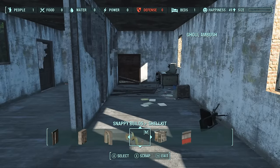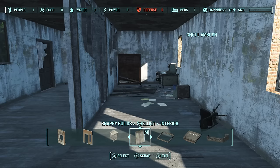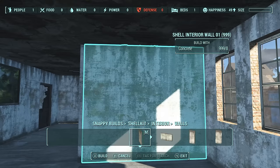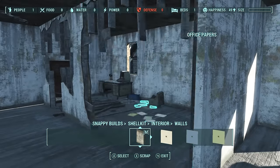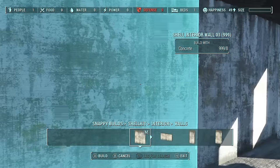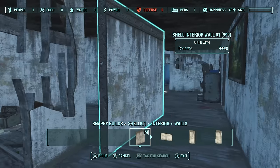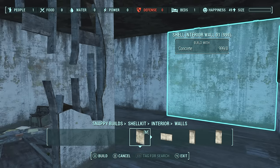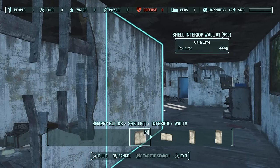Now we're still in Snappy Builds — this is going to be your saving grace for rebuilding entire buildings. We'll go all the way over here to interior walls. Because we're dealing with nasty-looking plaster we're just going to leave it as is, and as you can see it snaps right into place with nice clean corners. We've rebuilt that wall. Now we can take out these studs, and we have another open section to snap in place.